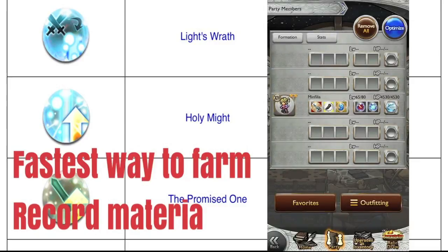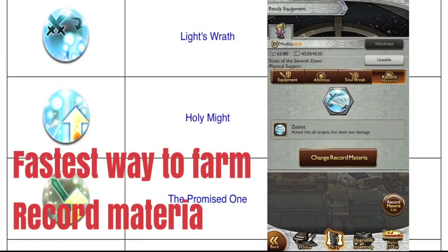For my party right now, I just got Mini Philia to level 65. I used her second record materia crystal so now she can go to 80, and I'm trying to farm for her record materia — I'm using this only as an example. For gear, you can put whatever you want; it doesn't really matter. Same thing with abilities. Even record materia doesn't really matter, but if you have the Zealot record materia — I believe this is Bard's second record materia — I'm going to be using Zealot, which lets you hit all targets but you do less damage.